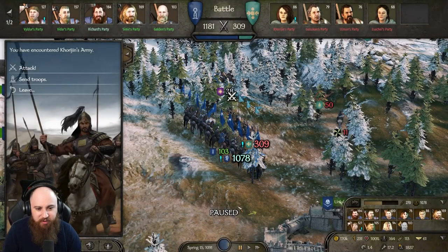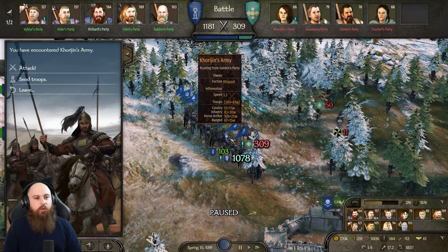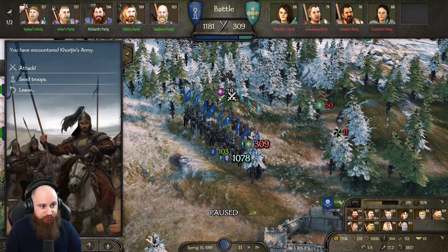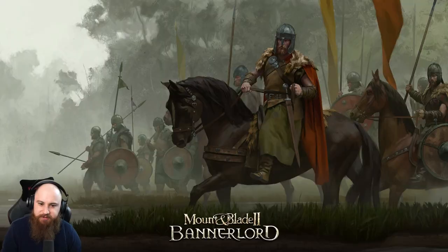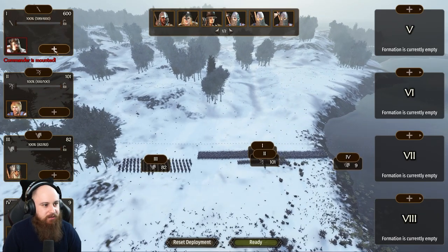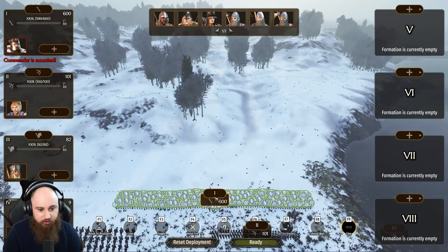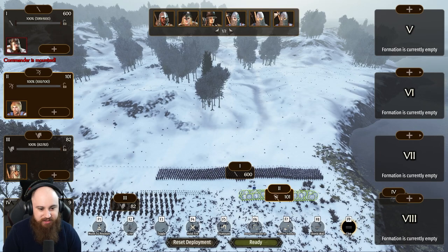Welcome back to more of our Bannerlord adventure with Richard of Sturgia. We are diving into a battle with the Kuzates — 1181 versus 309. Let's hunt some horse lords! I've got the infantry, good, because we're going to need to advance — actually, I've got control of everything, it's my army.